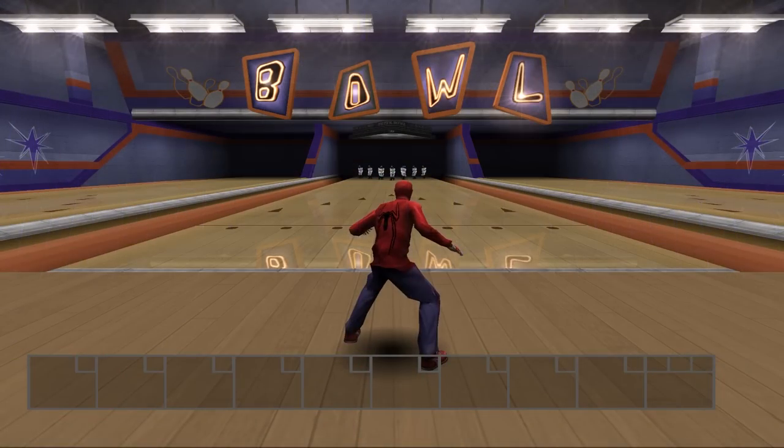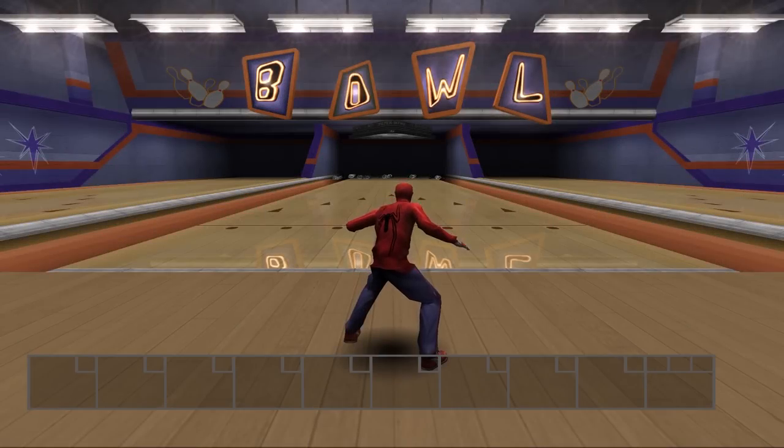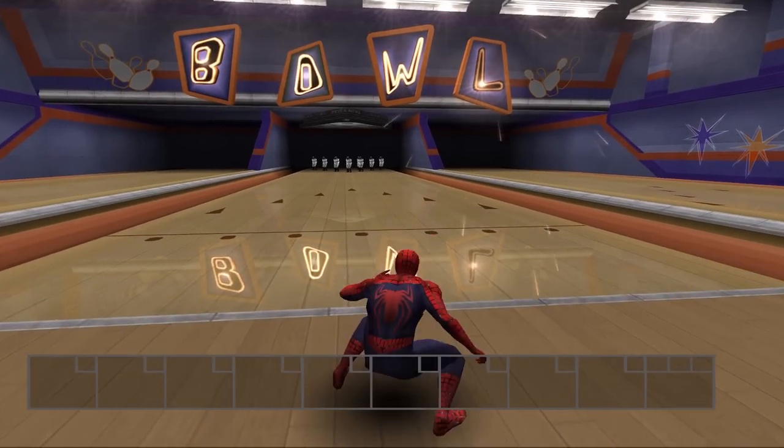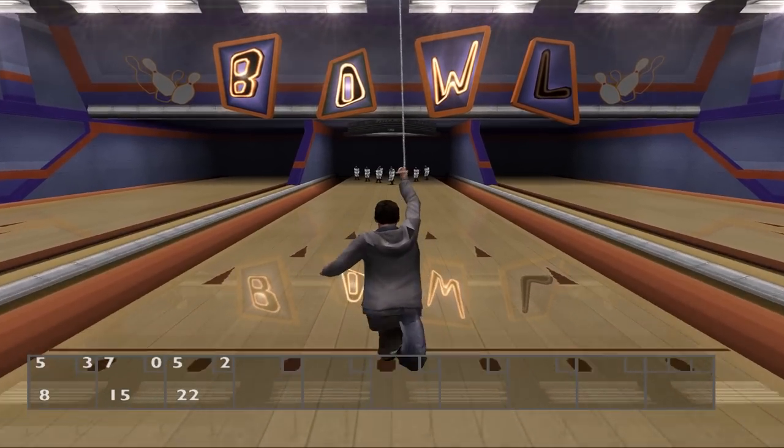My favourite minigame would have to be the Pinhead Bowling, which can be unlocked after earning enough bonus points or by using cheats. Bruce Campbell introduces it: 'What's the first thing that comes to mind when you think of Spider-Man? Bowling, right? Picture it — ten thugs lined up, picture perfect, you swing down the lane. At the last moment, you push the kick button and watch those Pinheads fly.' This is an arcade-like minigame in which you swing and kick the Pinheads, who are disguised as Skullgang members. Up to four players can play, making it the most multiplayer-friendly part of the game.